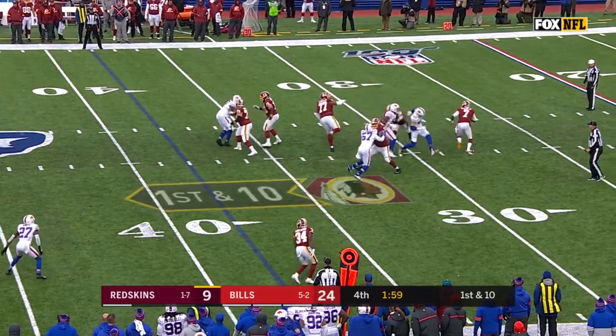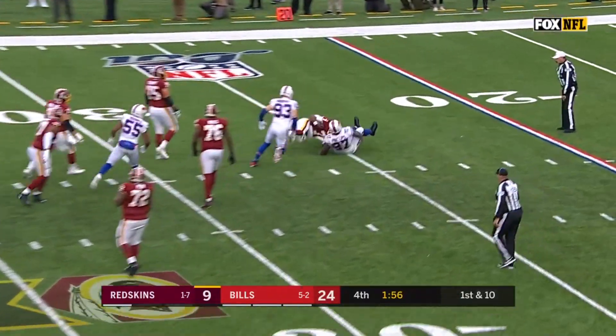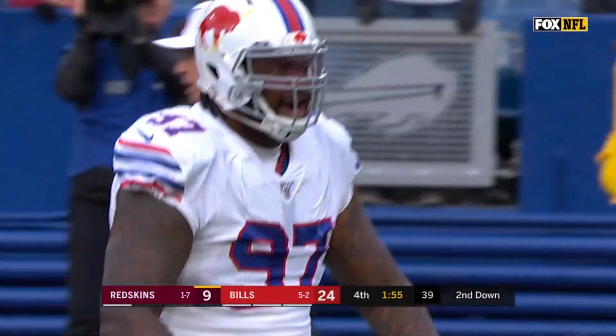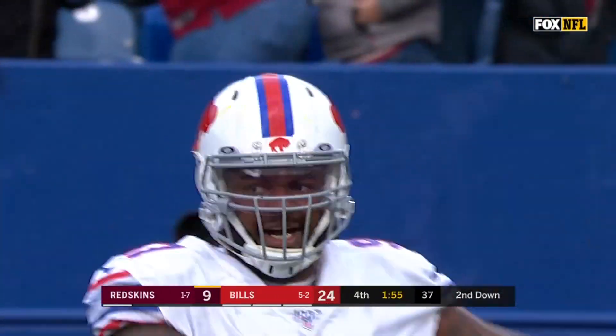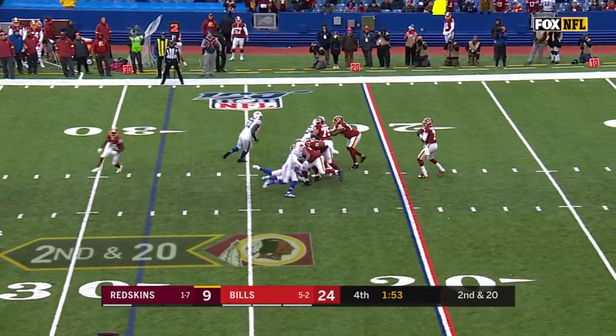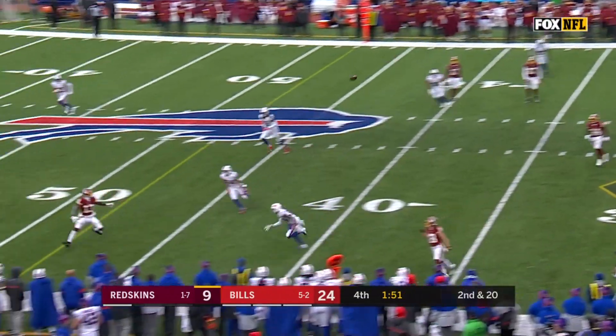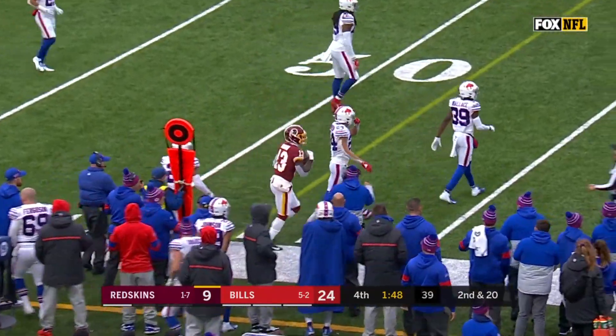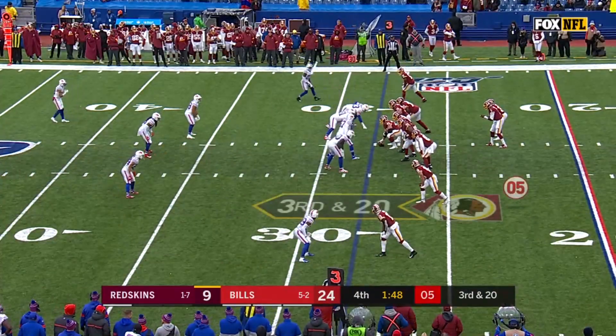Haskins runs into a Buffalo Bill and is smothered at the 25 — big Jordan Phillips, his sixth sack of the year. And a second and 20 for Haskins, who floats one a little bit short, tried to drop it in with a few defenders before they closed up shot.